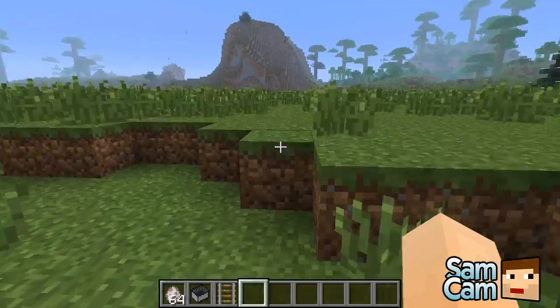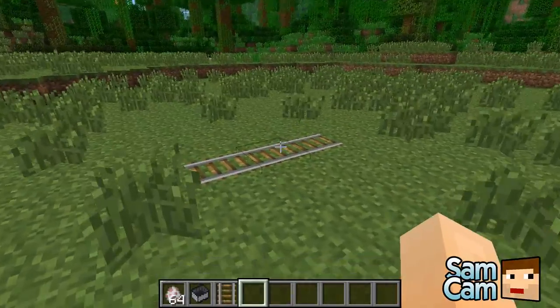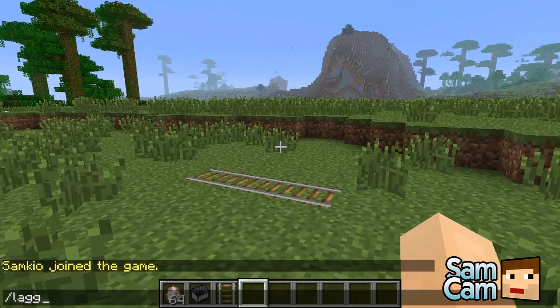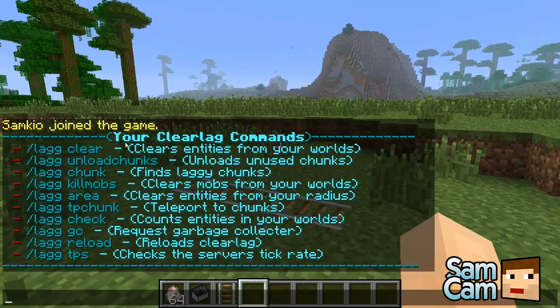I'm just going to go over the commands and then the configuration and how to install it. The main command is /lag with a double G, and it'll tell you what commands you have. There's permission support, so permissions will determine which commands you have access to.